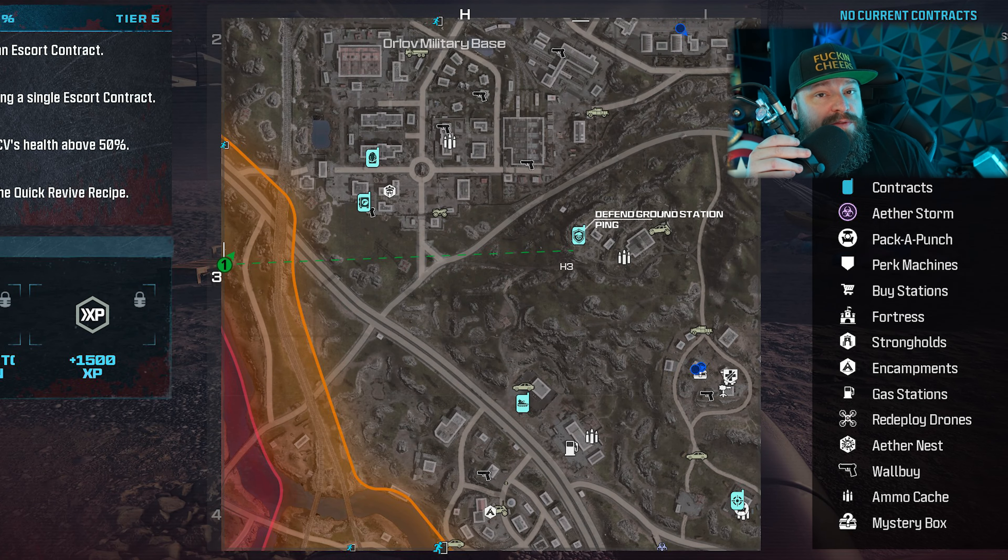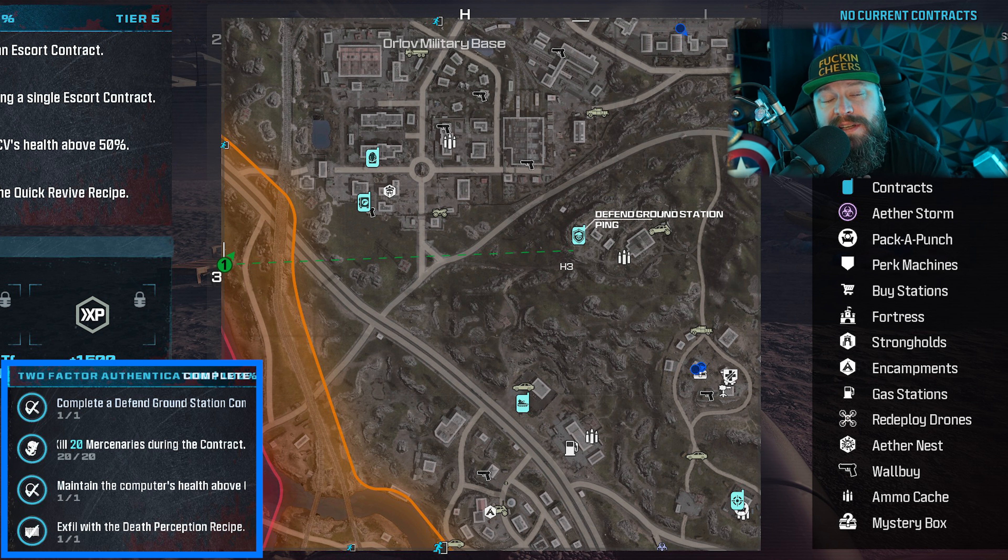What's up everybody and welcome back to the channel. We have finally arrived at Act 3 of Call of Duty Modern Warfare 3 Zombies, and we're looking at the Tier 1 mission — the only one in Tier 1 today. This one's called Two-Factor Authentication. Let's go. Don't let the fact that this is a four-parter scare you.